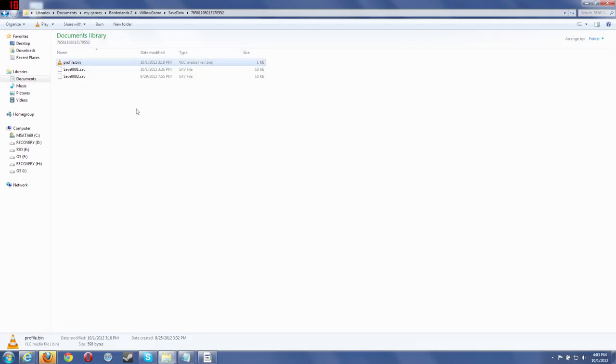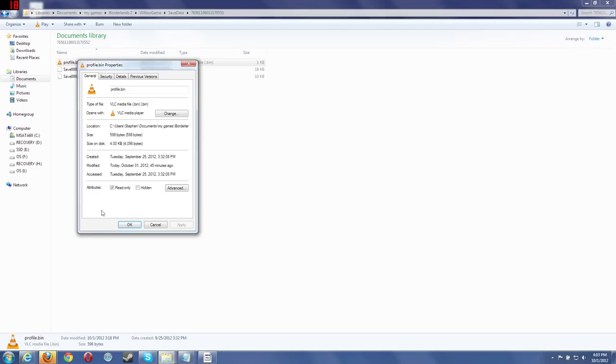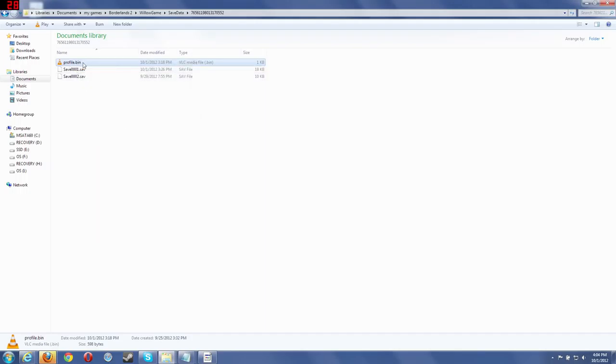In your Profile.bin, you'll right-click on that, go to Properties. I have mine set to Read Only already. But yours, whenever you open it, it should look like this. Select Read Only, then click Apply and OK. When you start the game and you use a golden key, this is where your golden key information is stored.